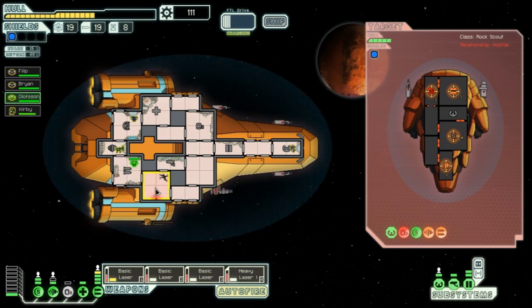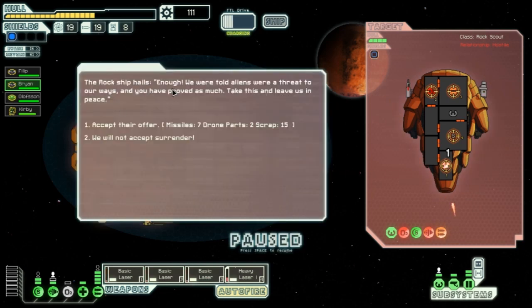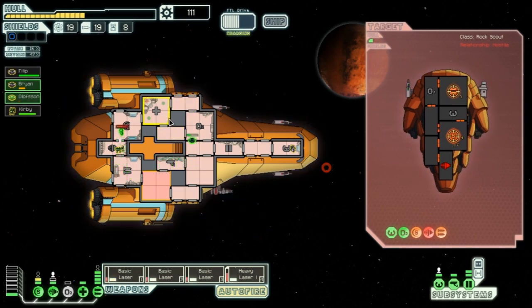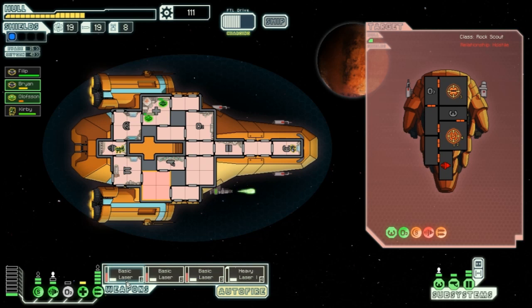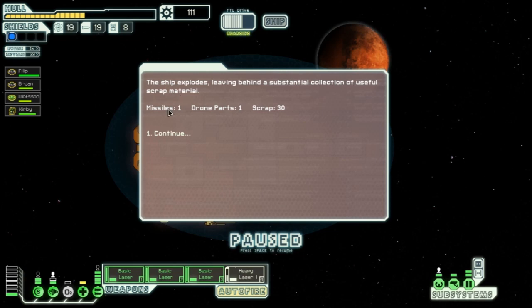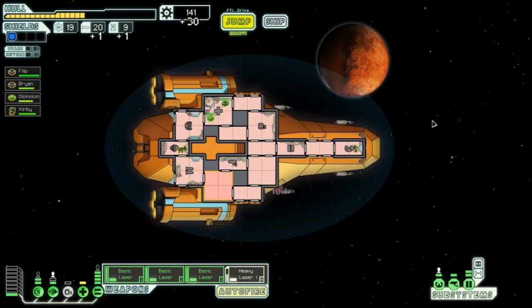They've just breached our hull. The rock ship hails — they offer seven missiles, two drone parts, and scrap 15 to leave them alone. We decide to reject and keep fighting to get more scrap. After further combat the ship is destroyed — 1 missile, 1 drone part, 30 scrap — though we probably would have been better off accepting the missiles.